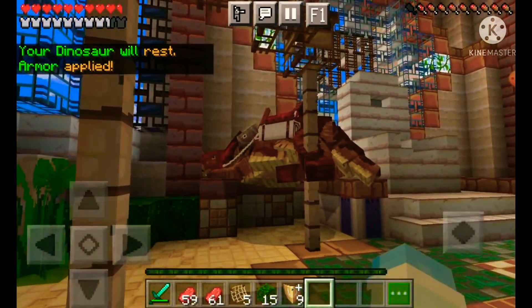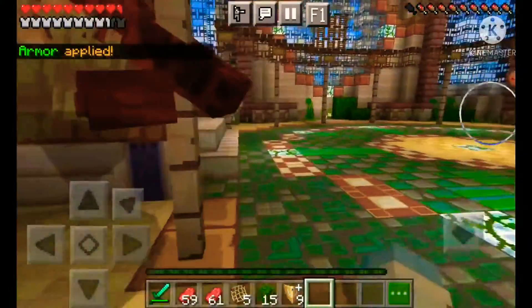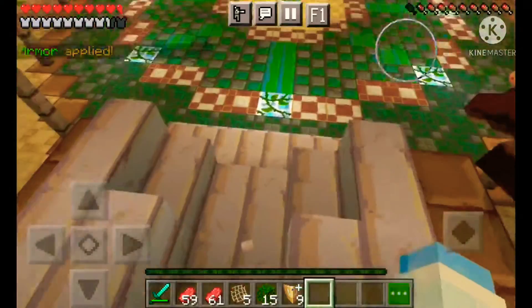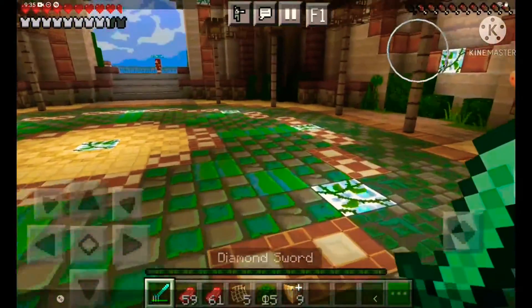Hold up — I have one more thing to try out: the dinosaur armor. Whoa, that doesn't really change him that much. It's a saddle now. It's gonna be way better with the other dinos, but there he is — my first dinosaur tamed!